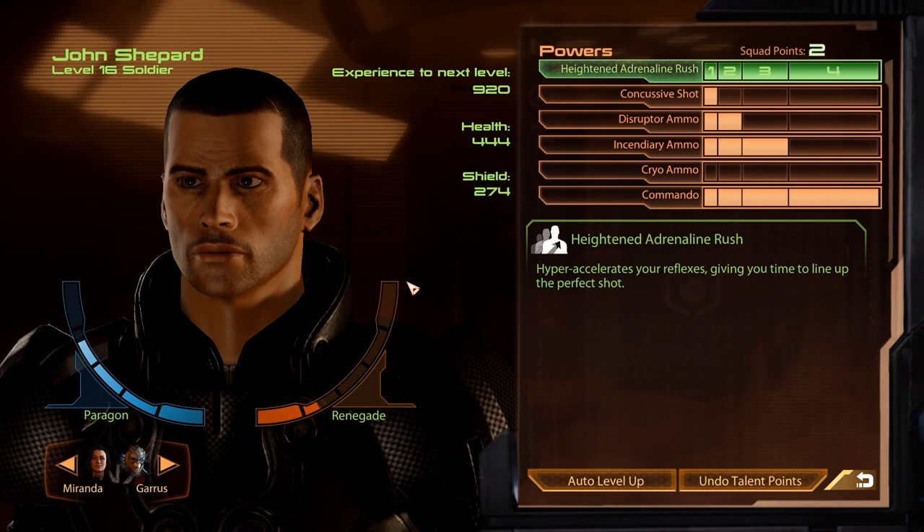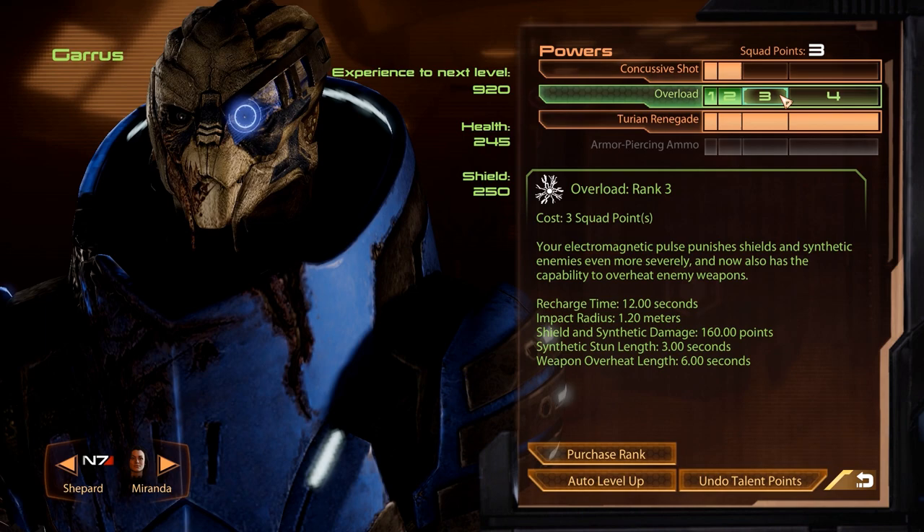Just like in the last episode we will skip leveling up Shepard for now — we'll wait until we have four squad points and then max out incendiary ammo. With Garrus we have three squad points to spend, and that's enough to get us the third level in overload, an ability that will be very useful in this mission.